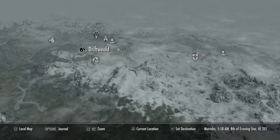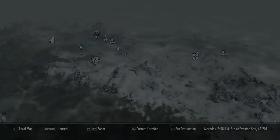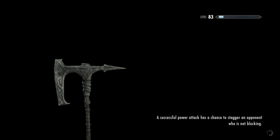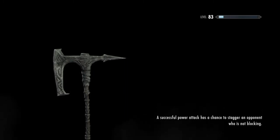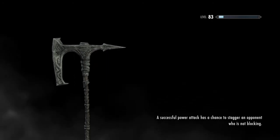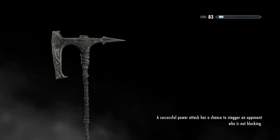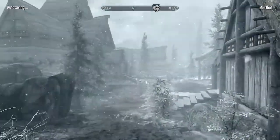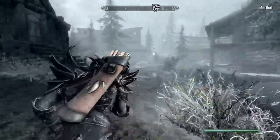This mod adds a player home called Drift World. It shows as an undiscovered marker on your map, so you can find it but you just can't fast travel to it yet — it's not like discovered. So we're going to go discover it today and look through it. I put a nice little place marker where it is, so let's get on it.